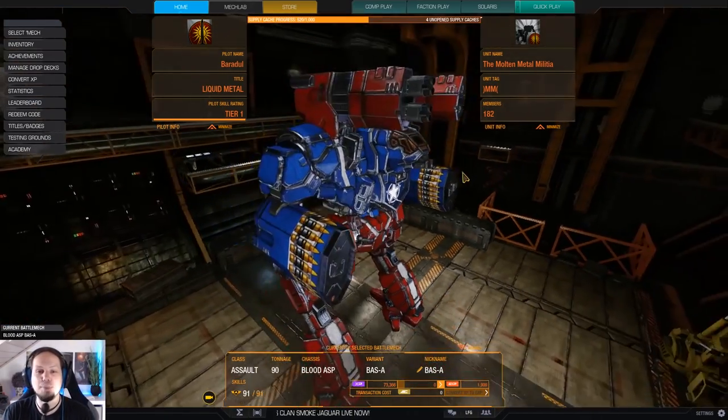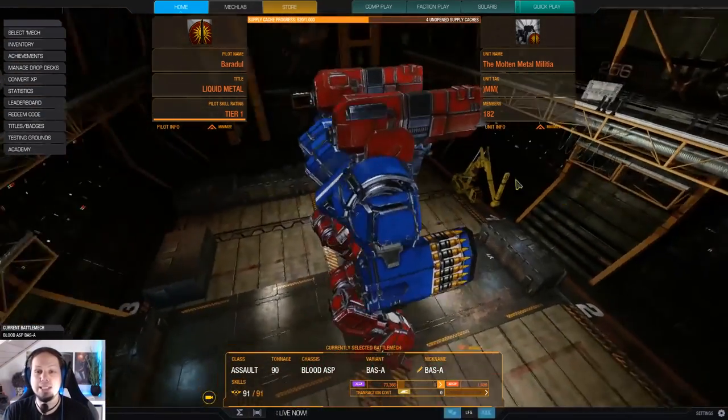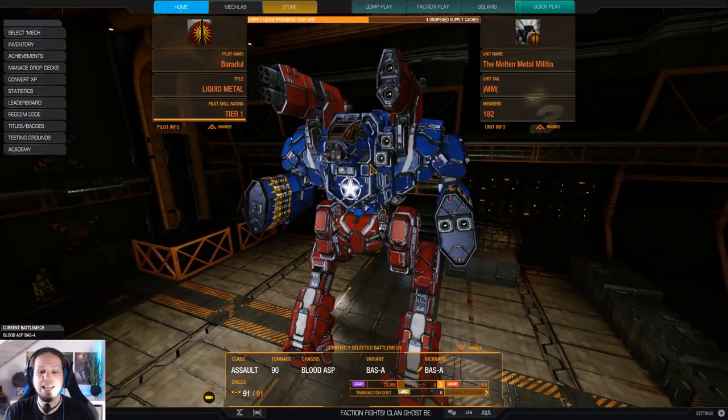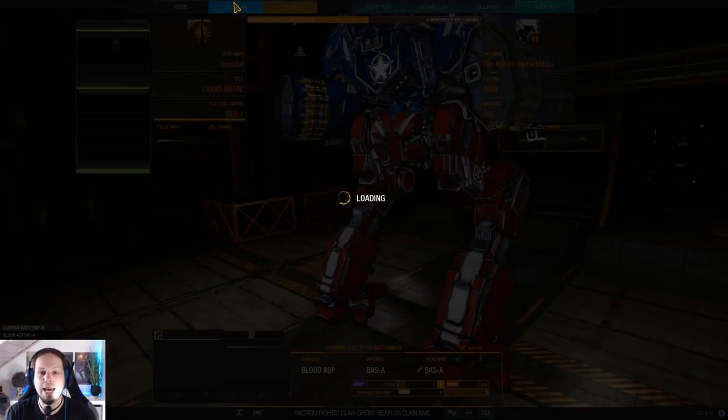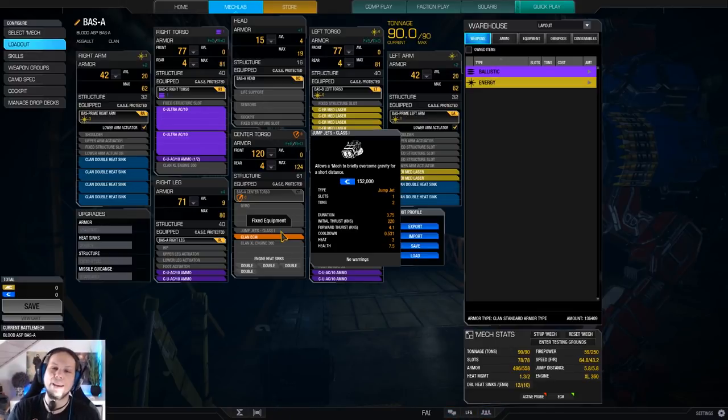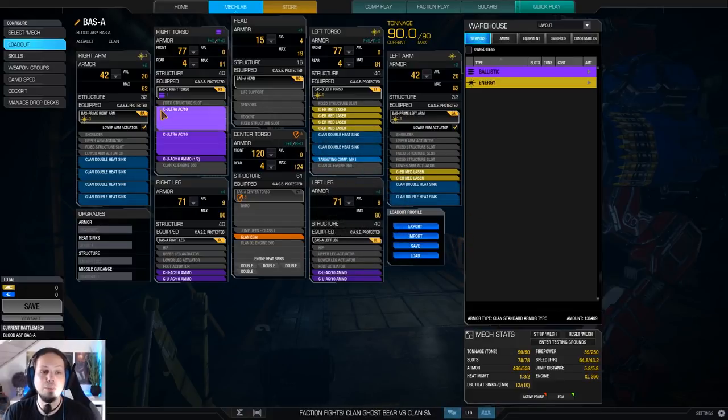Today we are playing the Blood Asp, because it has been recently released for Seabulls, and I wanted to give you an idea of how to play it. We're gonna play the Blood Asp A because it has ECM — it is one of the variants that has ECM in the center — and it also has a jump jet, which is quite nice for some baseline mobility and getting over obstacles.